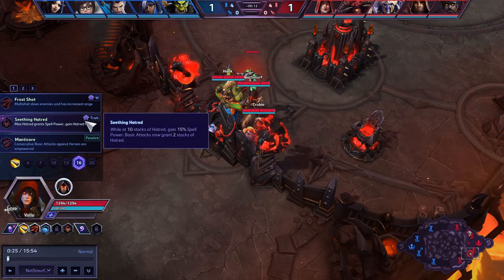Hey guys, I wanted to talk a little bit about Seething Hatred. Seething Hatred is a talent that while at 10 stacks of Hatred, you gain 15 spell power. Basic attacks grant 2 stacks of Hatred, so you can get the full stacks in 5 auto attacks. This talent has been buffed quite a while back, and it's still a pretty debated topic.